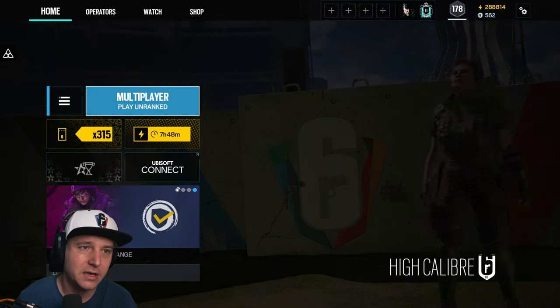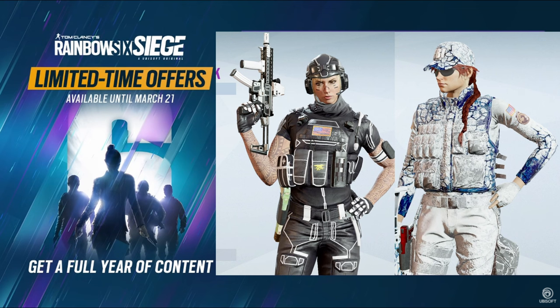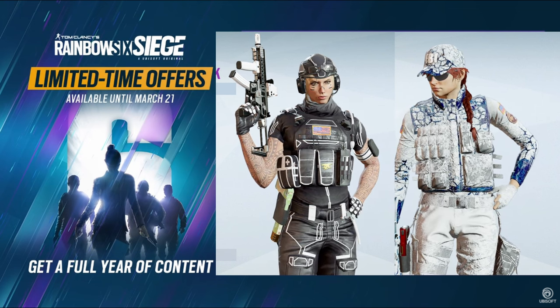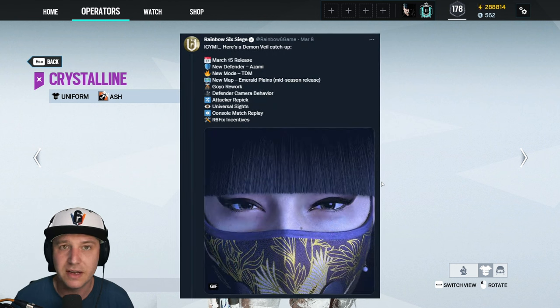When you purchase the year content, you get a bundle for Ash, for Valkyrie, and the limited edition MPX skin. After purchasing the year pass, we were supposed to get the MPX skin on the 8th of March. The confusion is that we received the Ash bundle and the Valkyrie bundle, but the MPX skin is still missing.